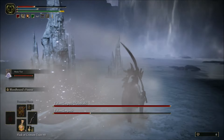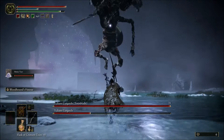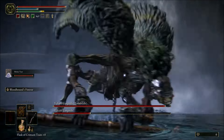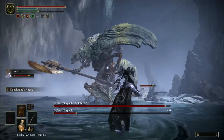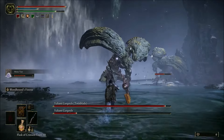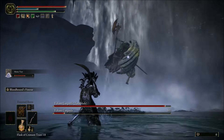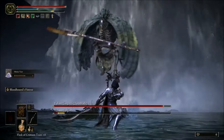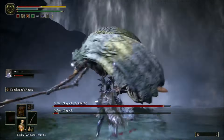As soon as the second one spawns, you're going to run to the back of the map. The reason we're doing this is because the arena has this big pillar, which is the one I'm running towards, and that is enough of an obstruction to separate both of them. This is going to give you a safe spot to summon your Mimic so that you don't get hit. It's also going to give you a chance to heal after summoning.